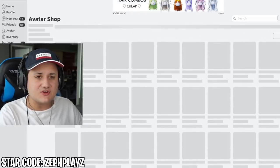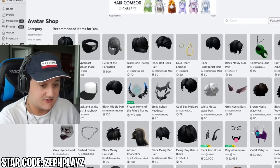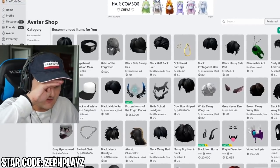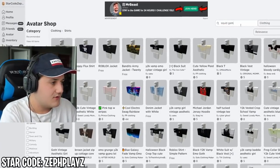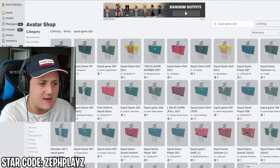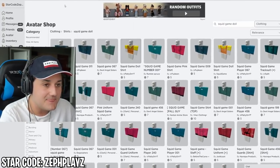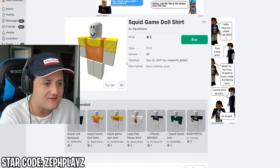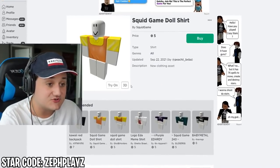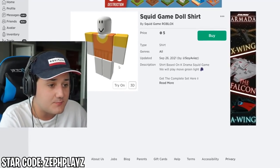We're going to the Avatar Shop and start looking around for things that would go on the Robot Girl from Squid Game. Let's go to shirts and type in 'Squid Game Doll.' They have made it — we have two options. We got the Squid Game Doll shirt. I think we've got to go with this one because it looks so high quality. And we also get one that's part of the skirt.